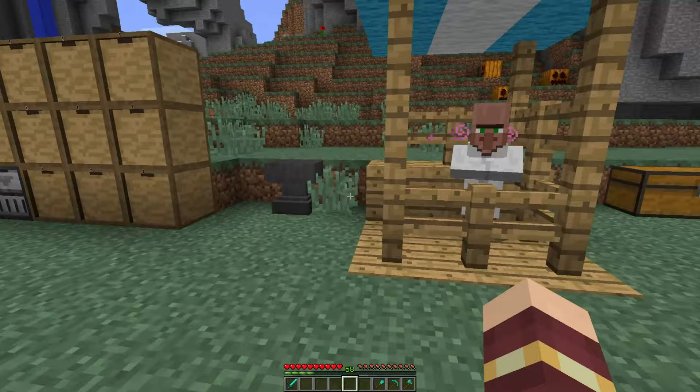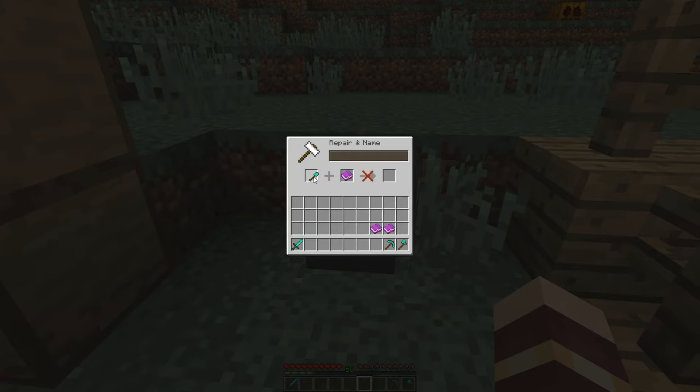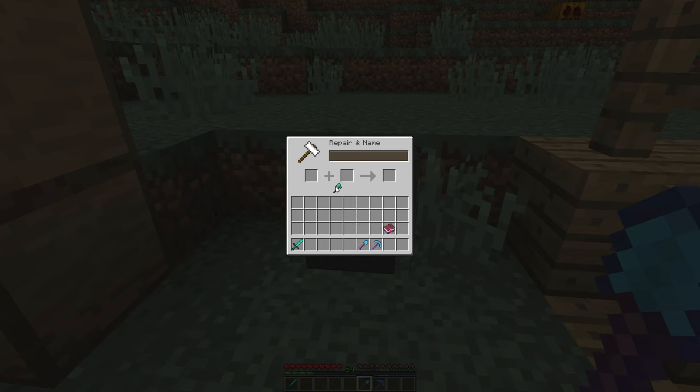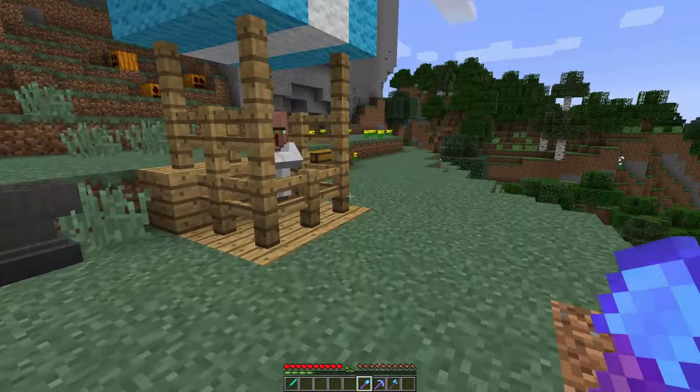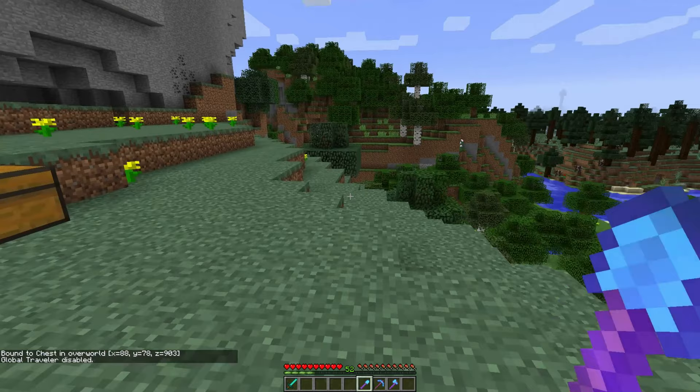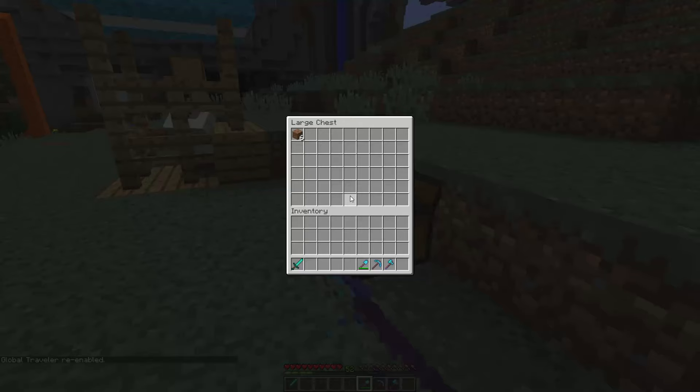So I have three tools here that I'm going to enchant with it. It works on any tool. Basically what happens is, if I right shift right click on an inventory like this one over here, it'll bind to it, and I shift right click to enable it.